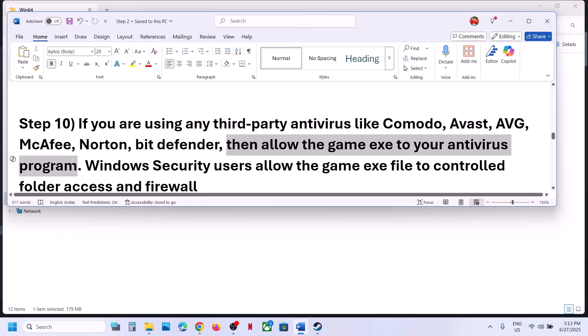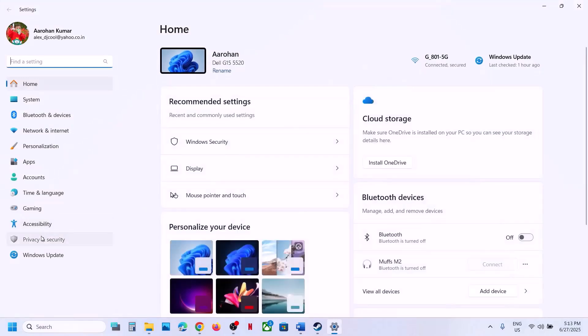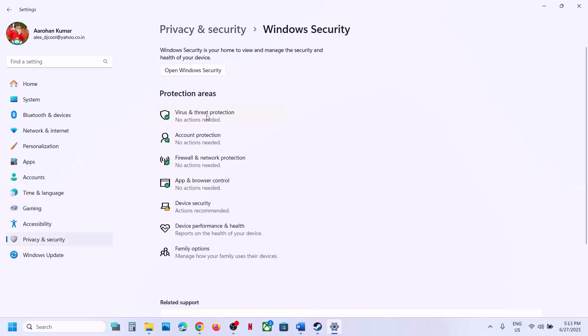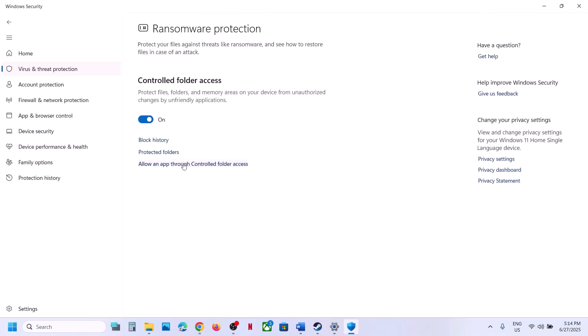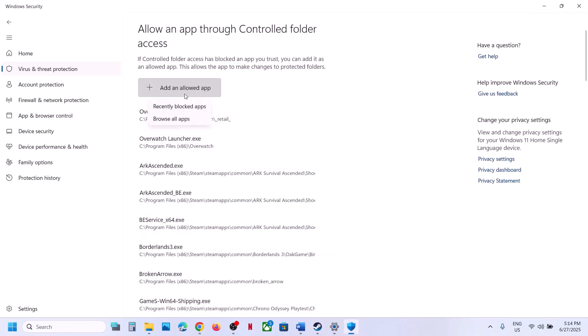If you are using Windows Security, open Windows Settings, go to Privacy and Security. On Windows 10, click Update and Security, then Windows Security. Click on Virus and Threat Protection, scroll down to Manage Ransomware Protection, click it, then click Allow an App through Controlled Folder Access, click Yes to allow, and click Add an Allowed App.